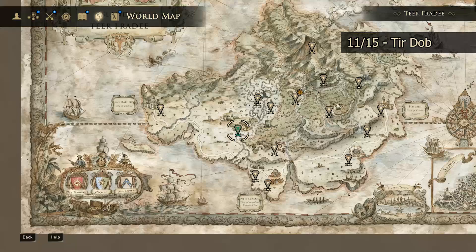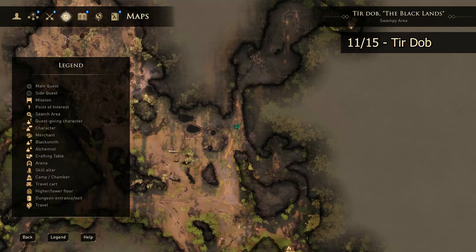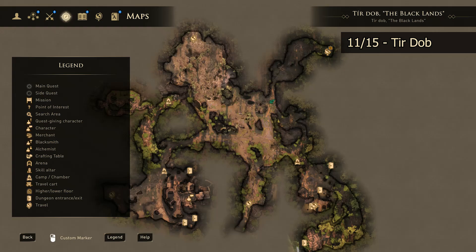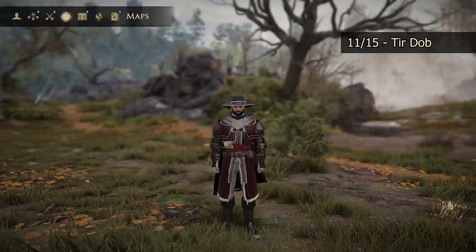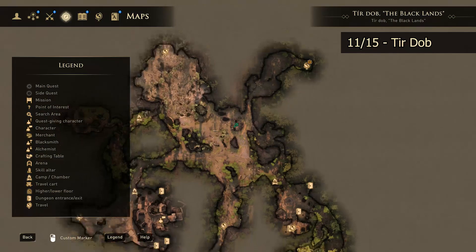Our next skill altar is going to be found out in Teer Dub — north and west of Vedrad, and north and just a bit west of Wenshaganaw. Once you get out here, you're going to want to make your way from one of the camps: either the Swamp Entrance Camp or the East Road Entrance camp shown on the map. Once you get in here, make your way over to your skill altar, which is going to be right up on this hill. Head up through these bushes next to the big tree, and at the top of the hill you'll find your skill altar.